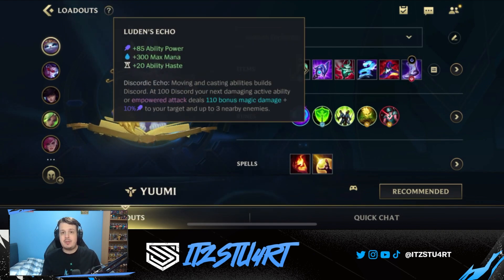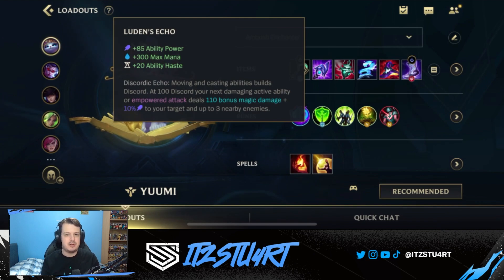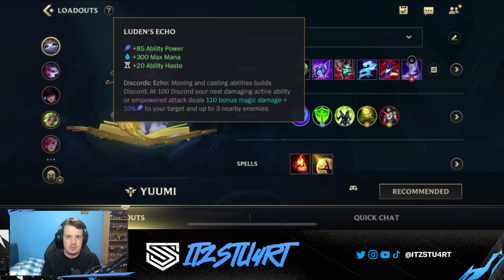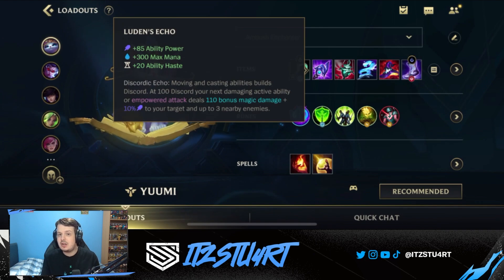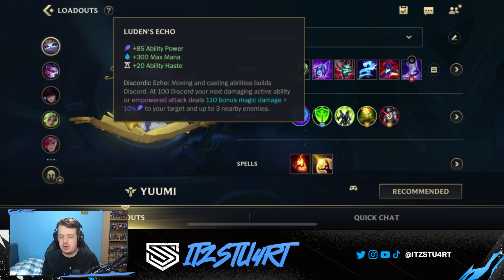Luden's Echo is by far the best AP item in the game. It's such a powerful item - you can use it on support, mid lane champions, junglers, pretty much anywhere you play an AP champion. Luden's Echo is going to work out great. You get a lot of ability power, maximum mana, ability haste, and the Disordic Echo passive means you deal bonus magic damage and build a little AOE damage as well. This gives you more ability power so your heals and poke damage are going to be more powerful.